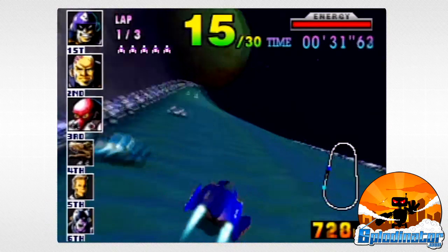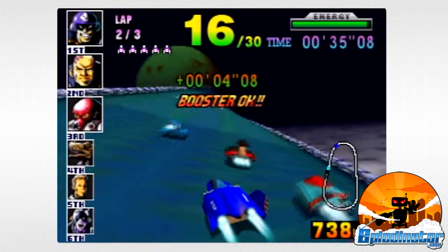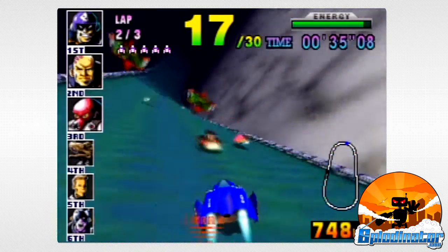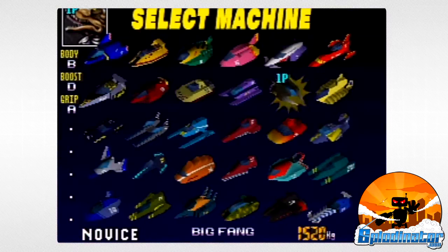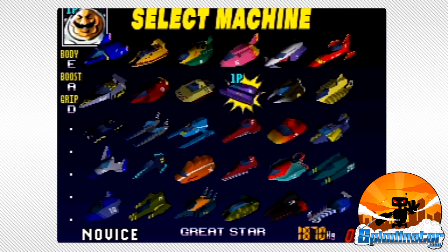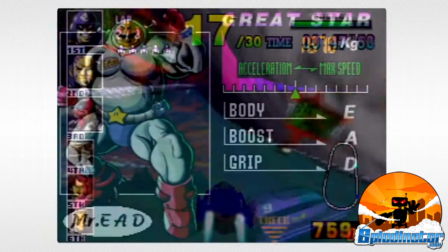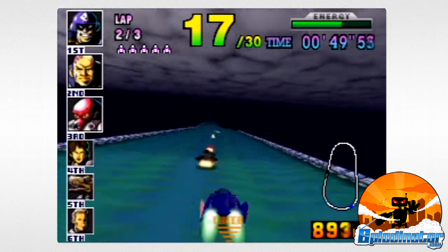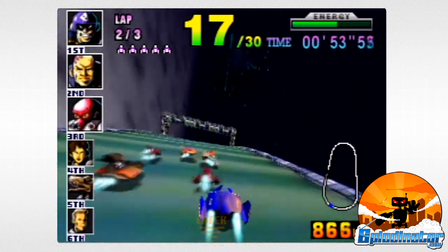Joining Captain Falcon and Samurai Goro are all kinds of other colorful characters and freaky aliens — not the least of whom are the mysterious James McCloud and the suspiciously rotund, mustachioed, star-belt buckle-wearing Mr. EAD. Every character has his or her own vehicle and stats, and best of all, they all hit the track with you in races.